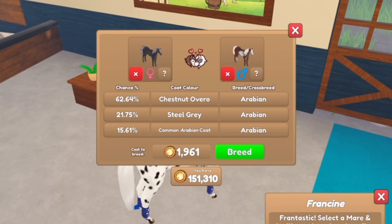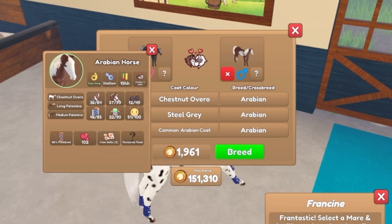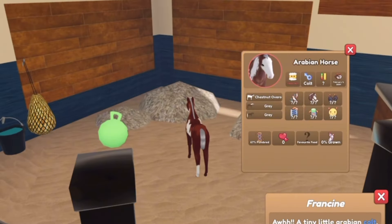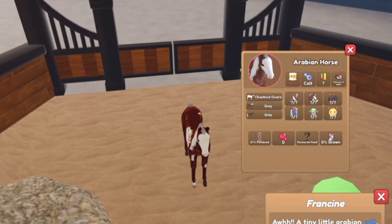I do love this coat and it is a legacy coat, but y'all know we're trying to get that mismatch. Now we are going to do my steel gray breeding unique mare with my chestnut overo stallion. It is a colt and it is just a gray and gray chestnut overo again.